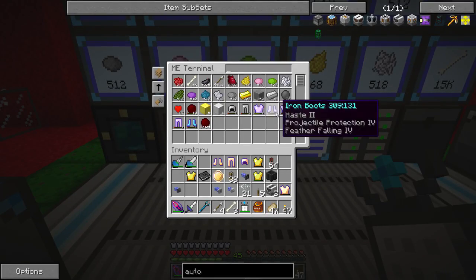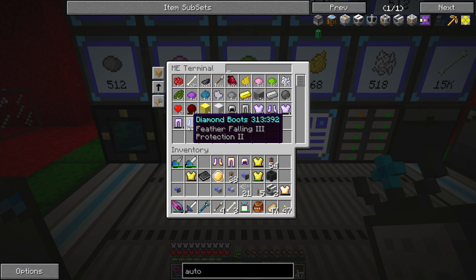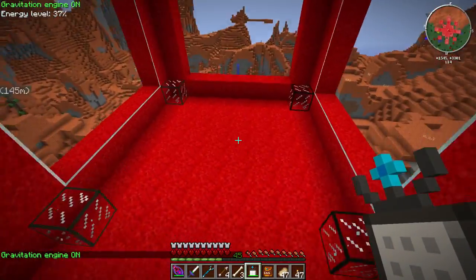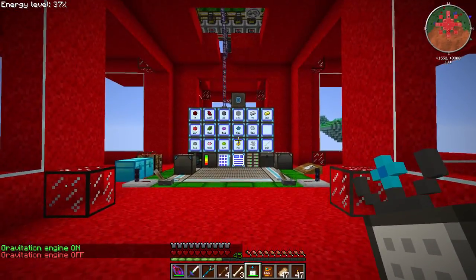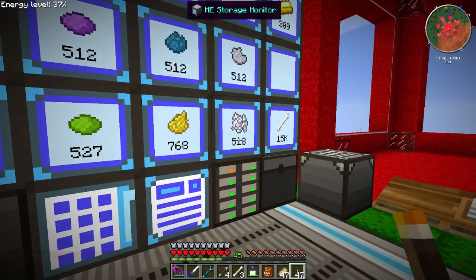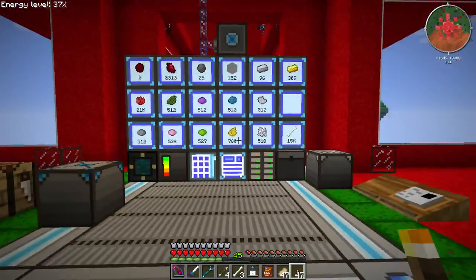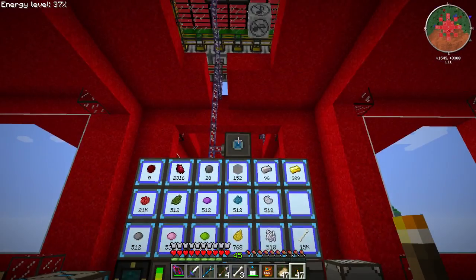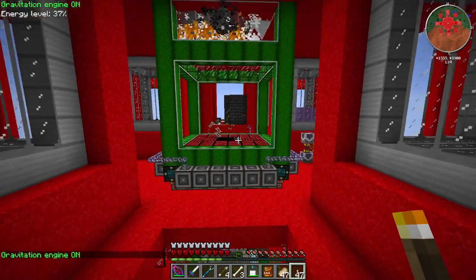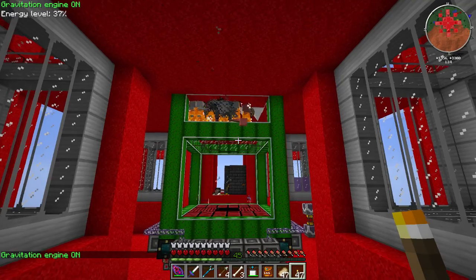So we got some iron and even a diamond - I didn't even know that could be a rare drop on a skeleton, but hey, not gonna complain! I think that's going to wrap it up for this episode. We've got the smeltery sorted. I'll get the other one hooked in off camera, and then I think we can start up our system. We've actually got ten different dyes now to go into our biofuel production, so I'm pretty happy.